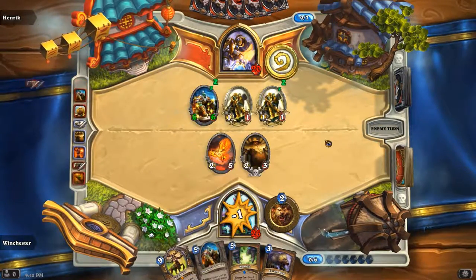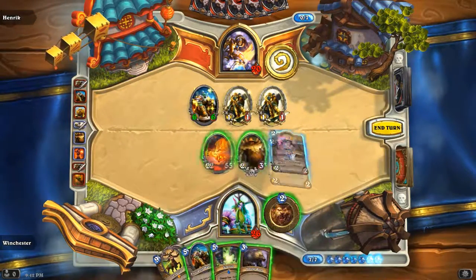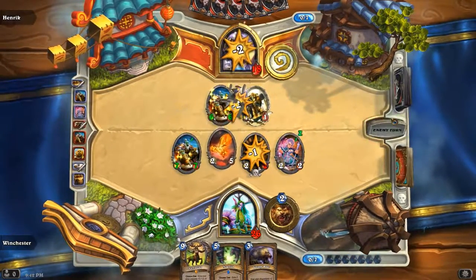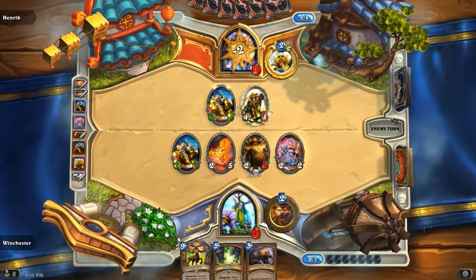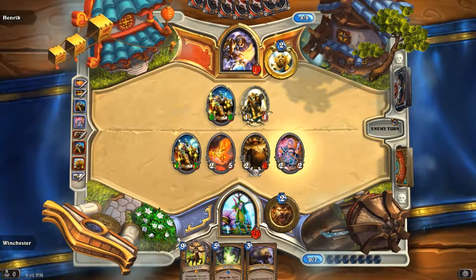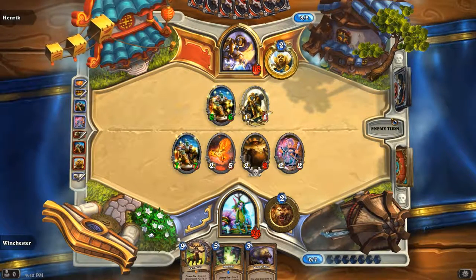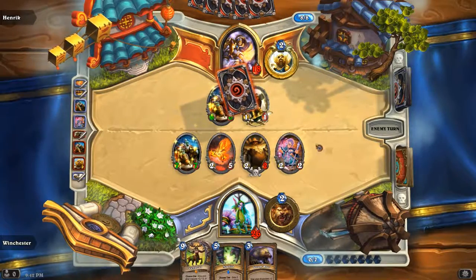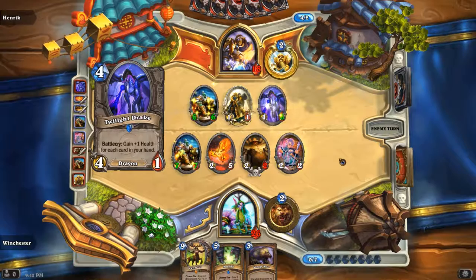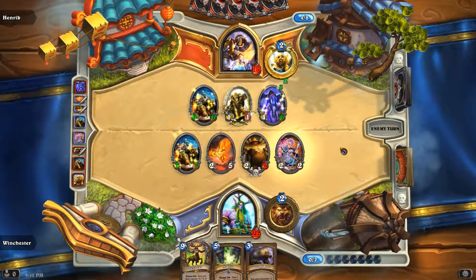Mine is better than yours — it's a 7-7. Why didn't I kill the 1-1? What is wrong with me? The 2-5 into the 1-1 — now I can't kill it, it's a straight trade. That was so stupid of me. Now I have a 6-6 and a 7-7 and a 1-1. Past me, seriously, I'm so stupid.